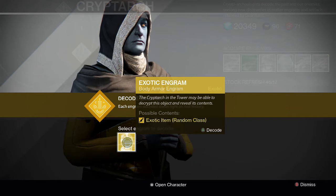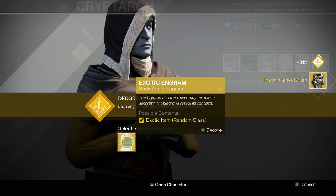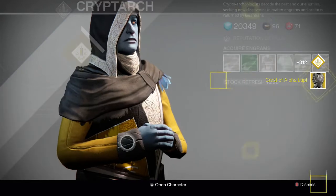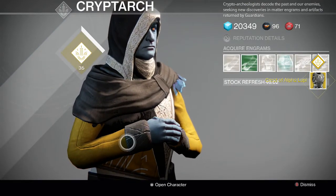Next up for the exotics — here we go. First one is the Armamentarium, which is a really good chest piece. I already bought it though, so hopefully it has a higher stat roll. And the last one is Crest of Alpha Lupi for the Hunter, so that's pretty cool.